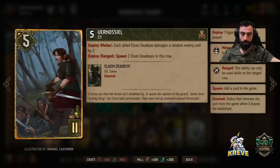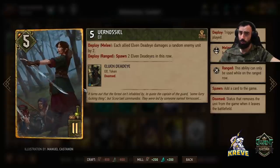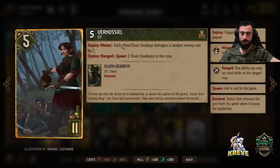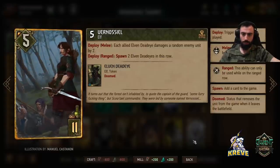She's a finisher — either her or Is'engrim will be the final card you play. In some extreme cases if that doesn't look like the best option, just play her on the ranged row and you get to spawn two Elven Deadeyes.